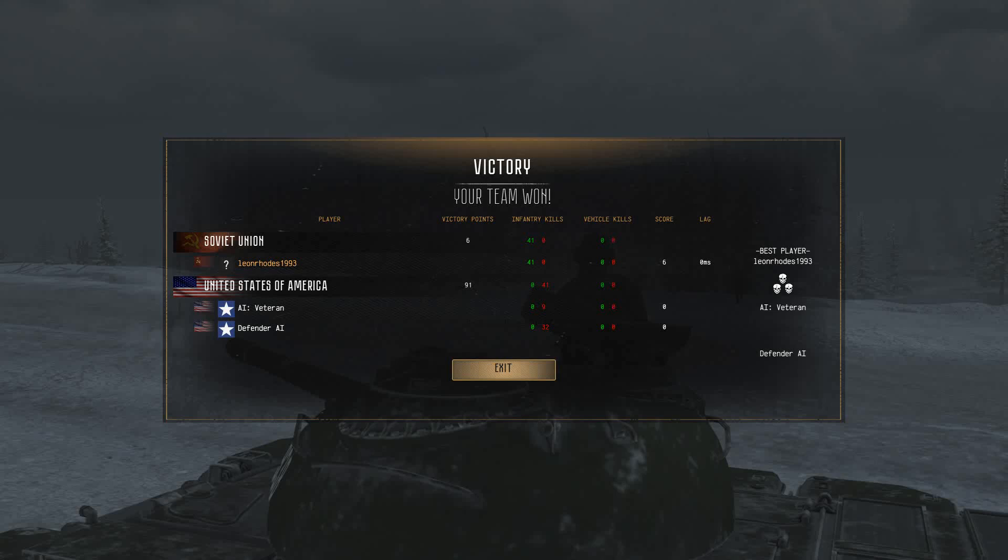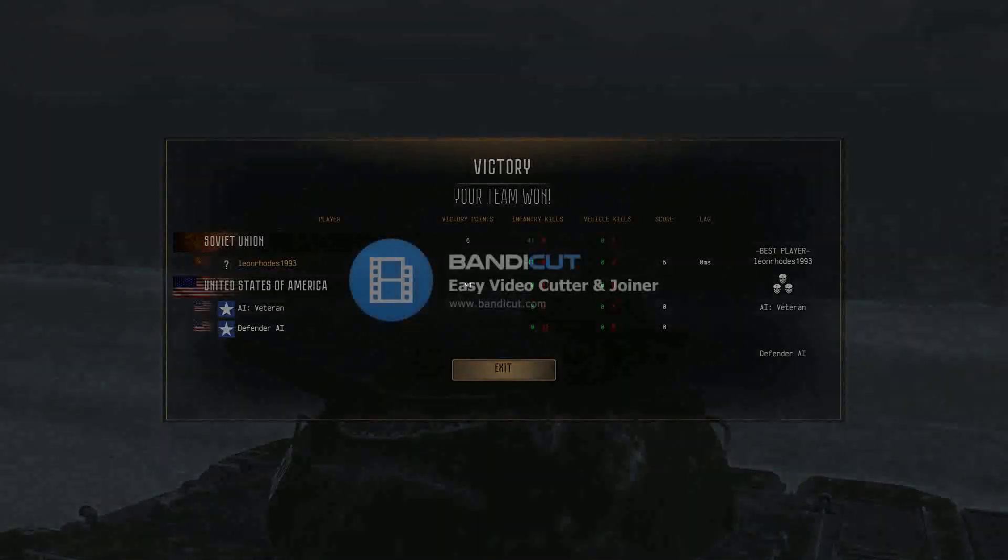Easy assault there. 41 kills, zero losses. The US need to step up — they need to start deploying the Rangers and Marines to give us a challenge. Thanks for joining me, and I'll see you on the next one.